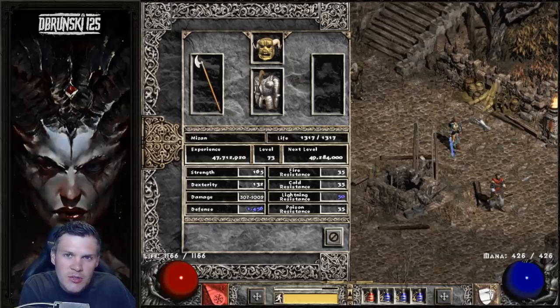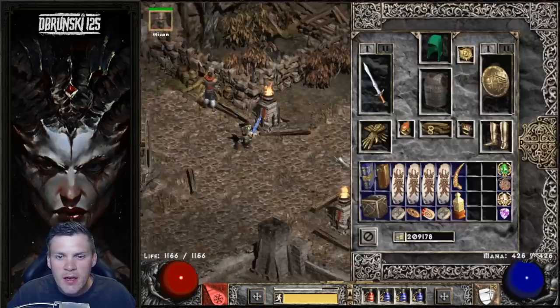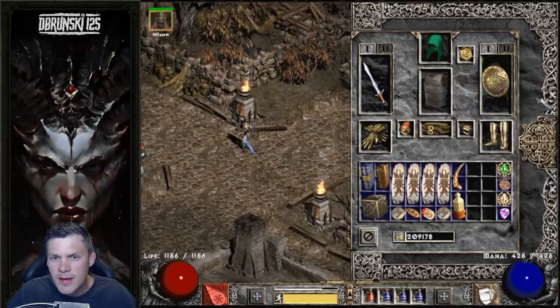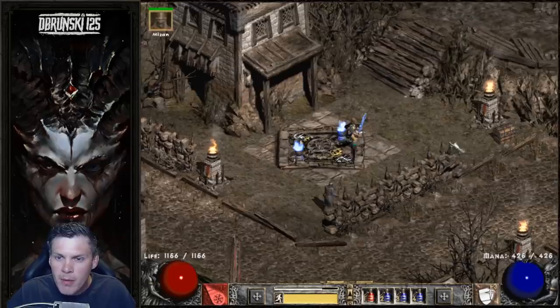The big issue with running a Mercenary is that even with Treachery, Tal's Mask, and Insight, he's going to die if I do not get a CTA buff. So that's really the next big piece I want to jump up with this setup. I do have a Gul rune, so technically if I found a second Gul rune I could make Hoto. But I think the biggest upgrade I can make is getting a CTA on the offhand and then eventually making Spirit in a Monarch.